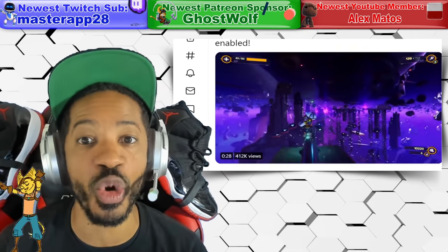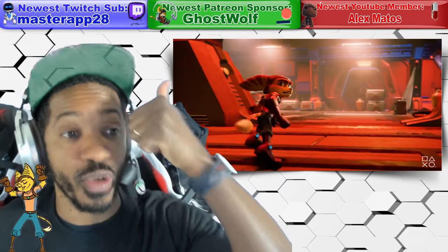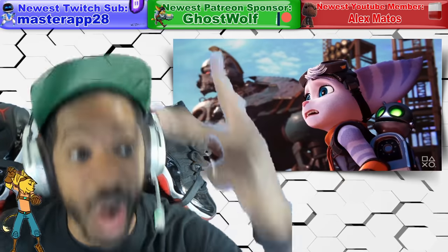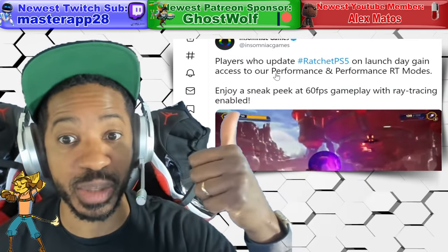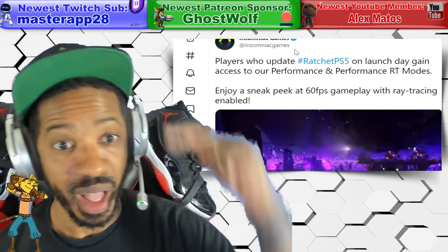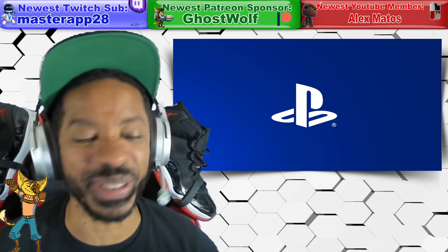They're offering a sneak peek at 60 frames per second gameplay with ray tracing enabled. I said it before — they're going to do the same thing they did for Spider-Man. It's the same company that did Spider-Man: Miles Morales, which had a graphics mode at 4K 30fps, a performance mode, and later a performance ray tracing mode — three modes total. It looks like Ratchet and Clank will also have those three modes, and I'll definitely be turning on performance ray tracing day one.